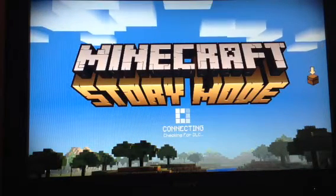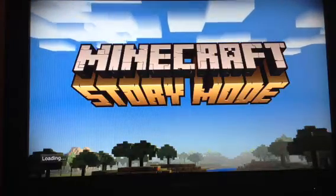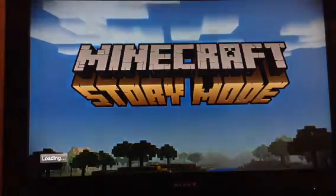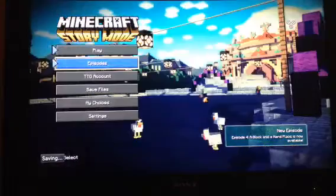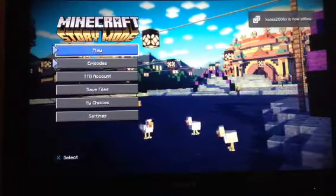You just press start on your remote, it connects to your internet and checks for DLC. It sets up and updates your choices. In this game — it's Telltale — there's not much building going on, but there's quite a lot of things to do. You can choose your character; there's lots of different Jessies, three girls and three boys, which is good. You can download the episodes — I think it's episodes one, two, three or four you can download right now.